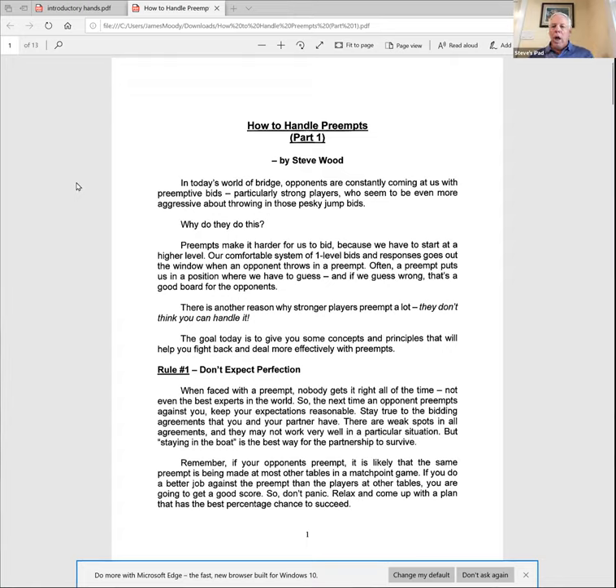There's another reason strong players preempt a lot: they don't think you can handle it. So today we're going through concepts and principles — phrased as rules, though they're really guiding principles — to help you make the right decision when confronted with a tough situation. Rule number one: don't expect perfection. When they open three hearts, you're not going to get it right every time. Relax, apply your principles in a disciplined partnership manner, and stay in the boat — don't go off on a tangent by yourself.